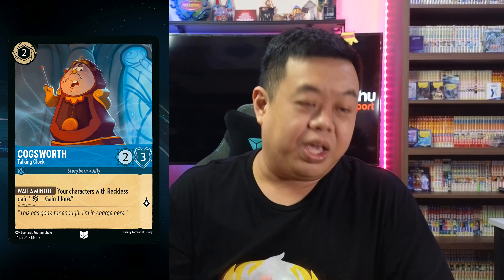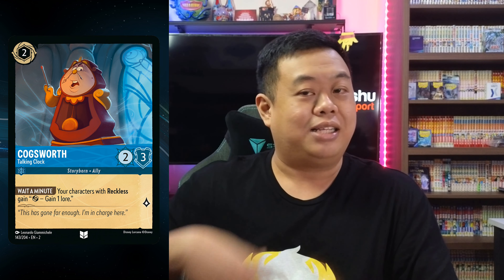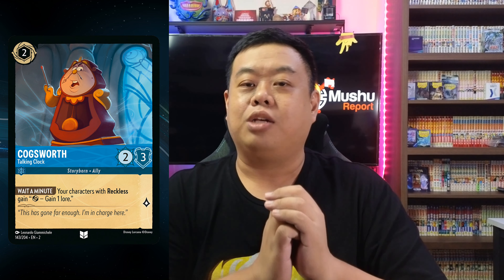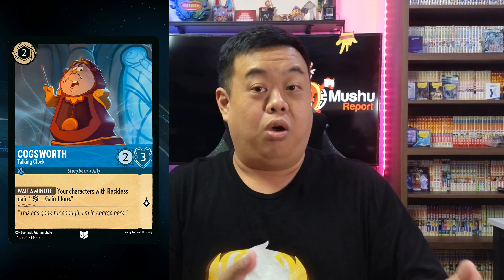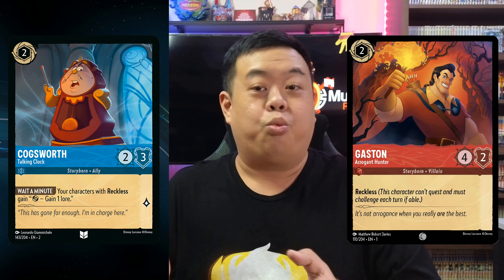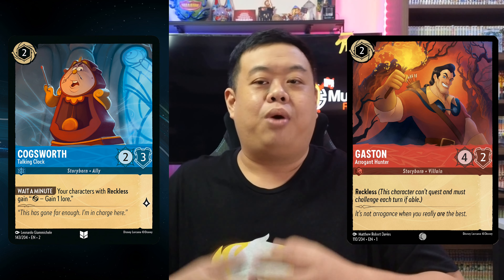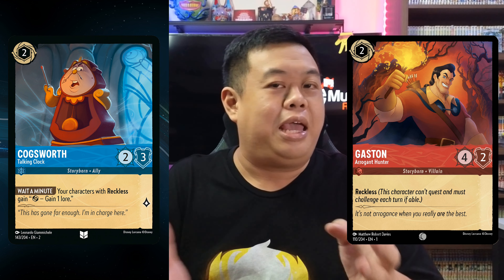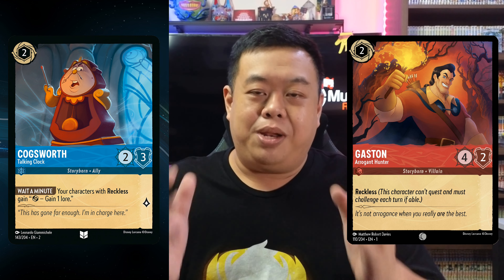First up today, we got Cocksworth Talking Clock. It's a two-cost, five-willpower character with two strength and one lore — similar baseline stats to Simba Protective Cub and Donald Duck. It has a really nice ability: while on the board, your characters with Reckless all have Exert to gain one lore. This ability doesn't stack even with multiple copies of Cocksworth, since they all share the same Exert-gain-one-lore ability. But this makes all your Reckless characters much better — your Gaston Arrogant Hunter and Maui Hero to All will no longer be stuck waiting for an opponent's exerted character to challenge. Now they can exert to gain one lore, kind of like questing.